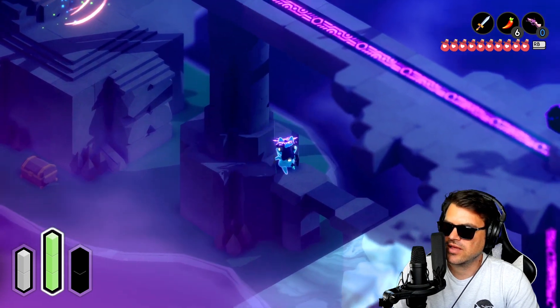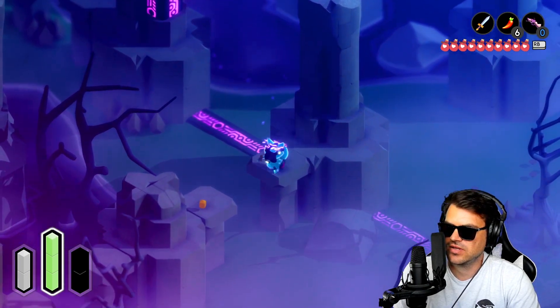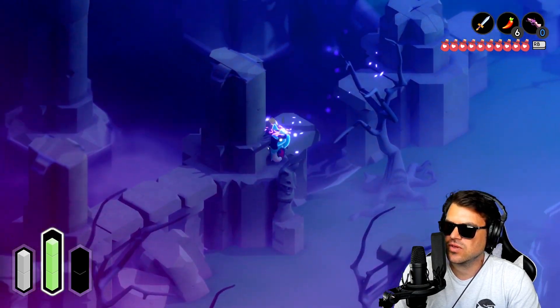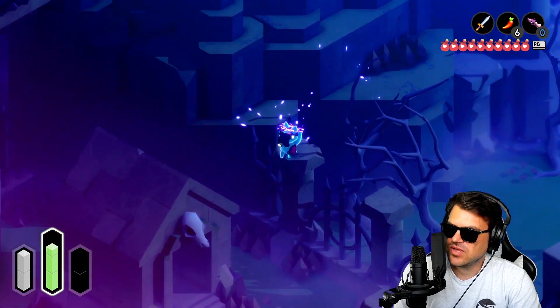Also, if you weren't sure, the way to get out of here is you just have to teleport on all of these different pillars and eventually you'll find your way out. There's a rope — it's really easy to miss. But you know what? I believe in you.